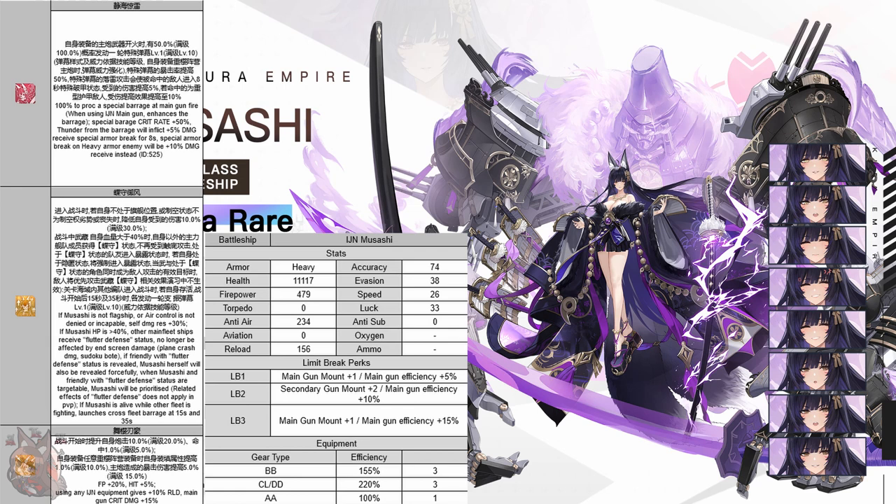If any of the main fleet ships that have flutter defense are revealed, Musashi will be revealed as well. If Musashi or anyone else is revealed, everybody will be revealed, but now Musashi will be the target of all enemy attacks — acting as a taunt, increasing the chances that the enemy will fire towards her. It doesn't take the damage away from the other ships, but it does redirect the aim. This seems really relevant to history. However, all related effects to the flutter defense don't apply to PVP. That stinks, but it makes a lot of sense — this would have been stupid busted. So this is PVE only.